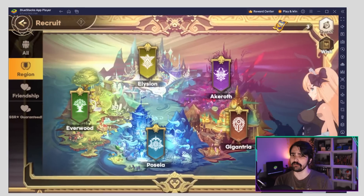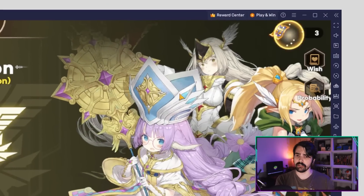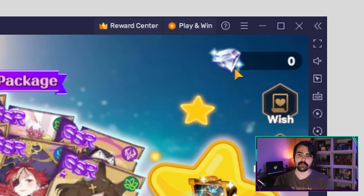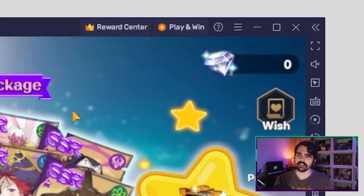Keep in mind that each one of those summoning banners uses different currencies like gems, recruiting tickets, friendship points, and karate. So remember to take these into account when summoning.